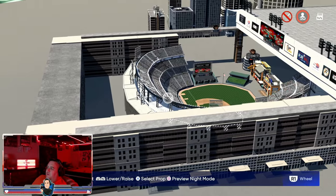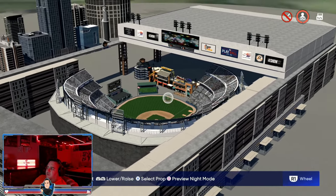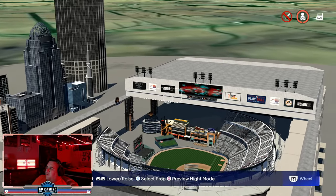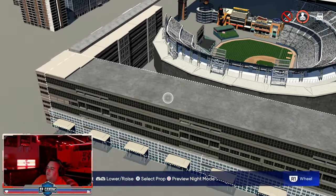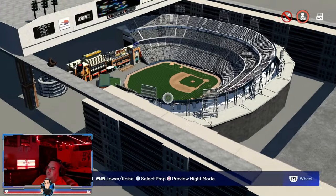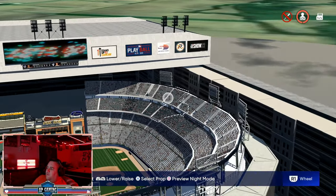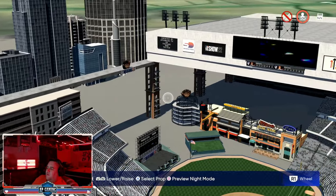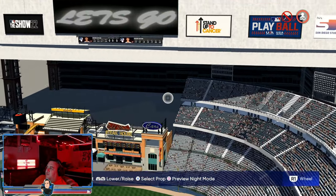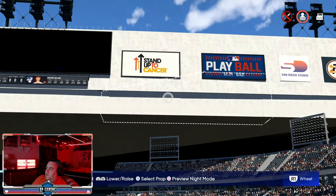I'll try and move out as far as I can to show what it looks like on the outside. Our signs are flickering here in the distance, but in-game it doesn't do that — it's more from longer camera distances. We've got our big buildings and entrances. I tried to think of a concept similar to Globe Life Field, making it almost like a building wrapping around the stadium.